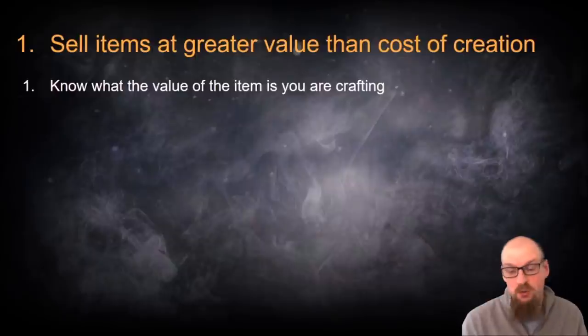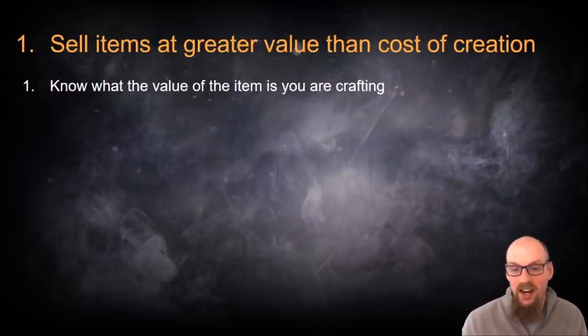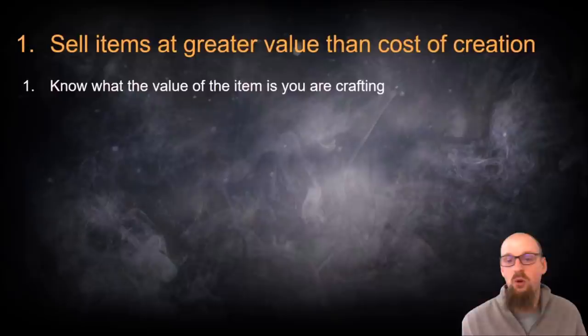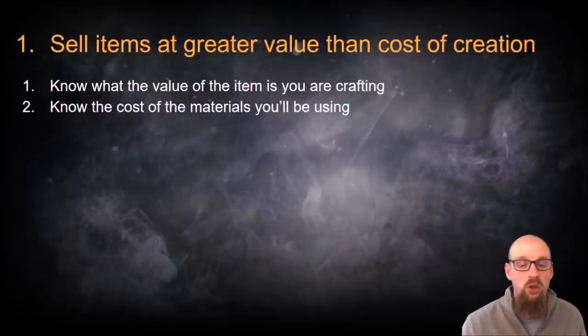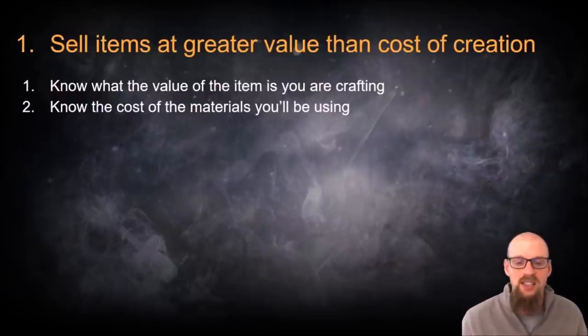Risk and knowledge — depending on how much of the community knows how to do something and how risky it is — are the determining factors when seeking to create an item that will sell at greater value than its creation cost. First off, you need to know the value of the item at the moment you are crafting. If information gets released and that value changes, it will change your inputs and your margins as well as the risk you are taking. Secondly, you need to know the costs of the materials: how many chaos orbs to spam-craft on a base, how many exalteds to land that last mod, how many fusings to go from a four-link to a five-link or five-link to a six-link.